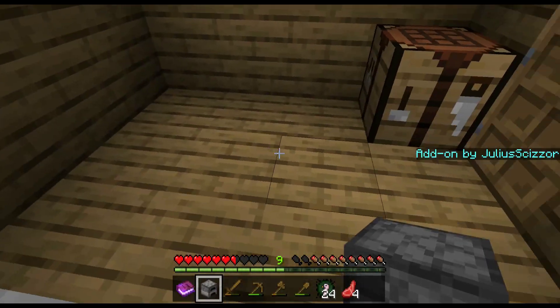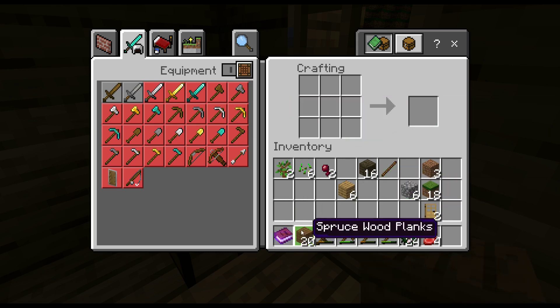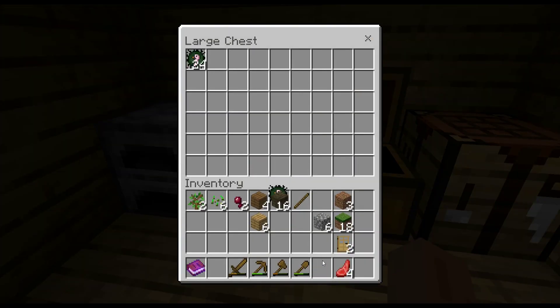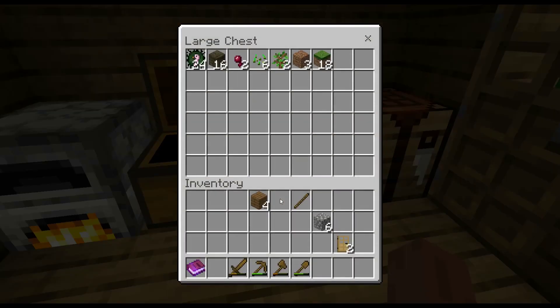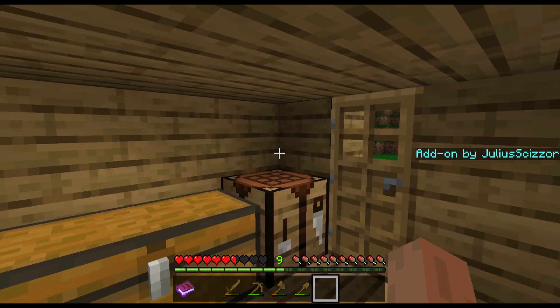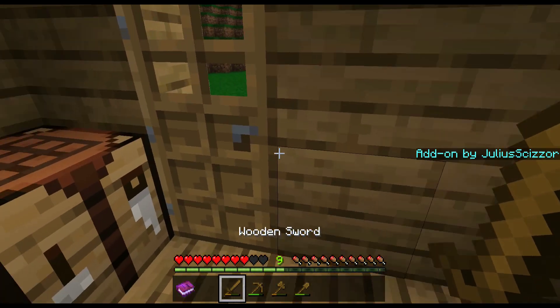Well, I need a furnace. And then I need a big chest, because there's a lot of stuff I need to store. I need to cook this — I'll use the oak wood for now until I get coal. I'll pop them right out and eat them. There we go — healing. Yay.